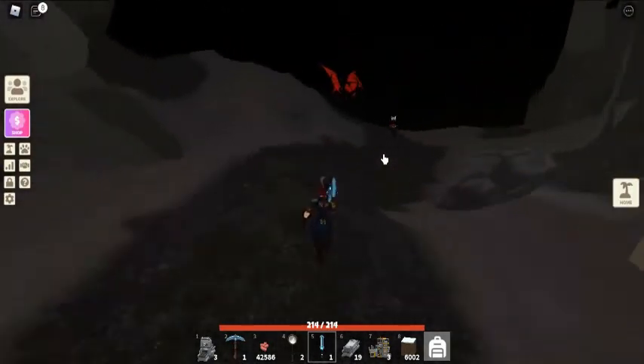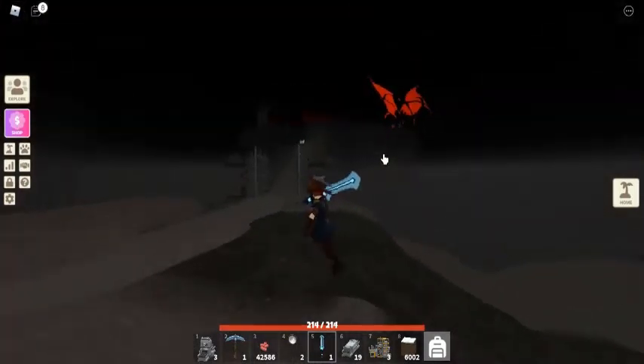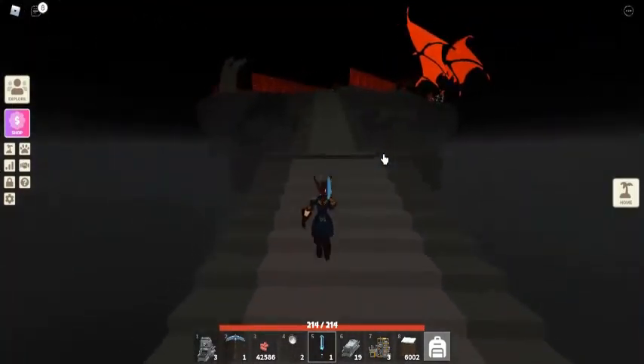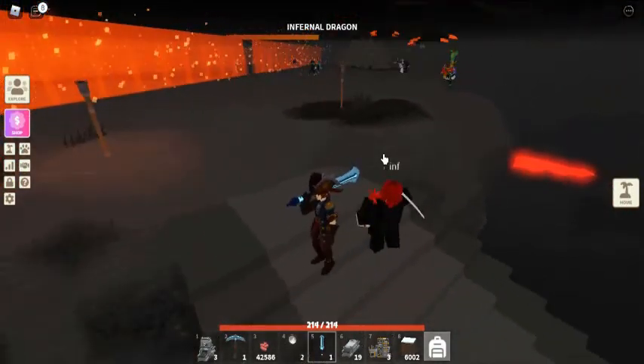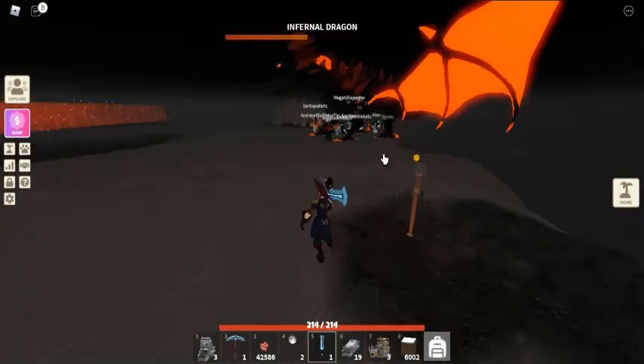Trivia: the lava pools are harmless, meaning you can swim in them without taking any damage. If you look closely, you will notice the staircase to the Infernal Dragon spawn area is misaligned at some point. Bug fixes: fixed the Rage Blade's broken rage effect, fixed the Static Scepter stopping player movement, and fixed a bug causing the health bar to disappear during boss fights.